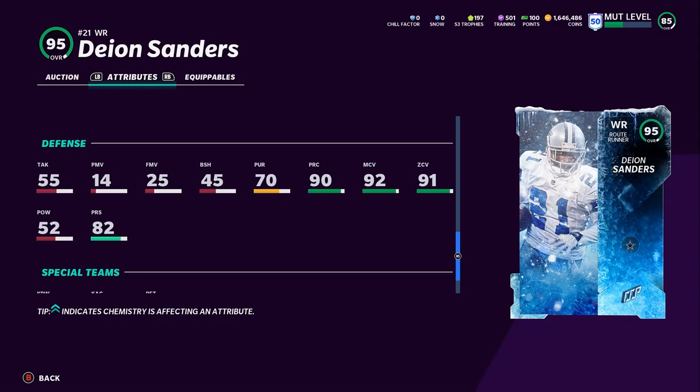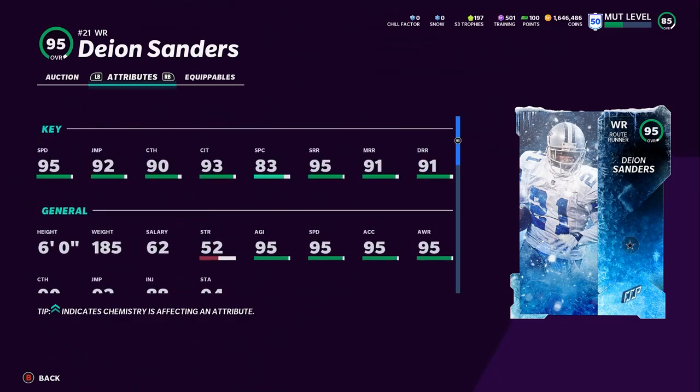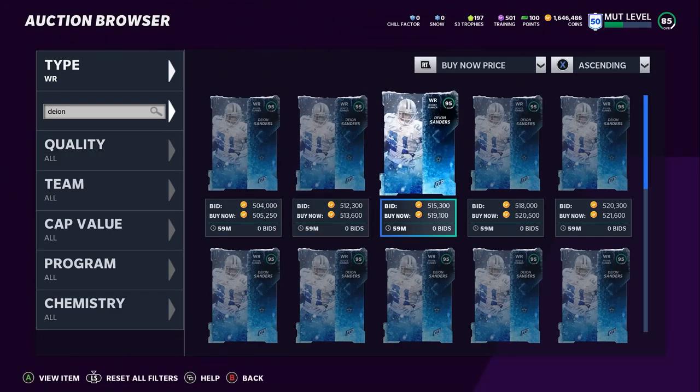Deion could play cornerback, wide receiver, and kick returner — this is an exciting card. Hopefully the price keeps coming down so people can afford him. That pretty much wraps up the video. If you want a chance at the Poodmas shoutout for 30k coins, like the video and comment down below — 'Christmas,' 'Poodmas,' 'Jingle Bells,' anything Christmas-related. Thank you guys so much for watching. If you need coins, head to MuttReserve down below, pick up your Deion, and use code POODLE for the 30% off holiday discount. Enjoy the rest of your day — peace.